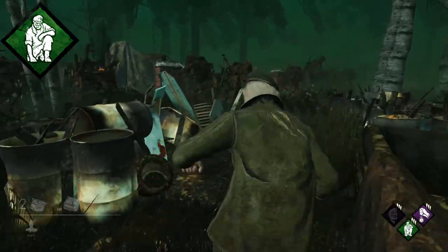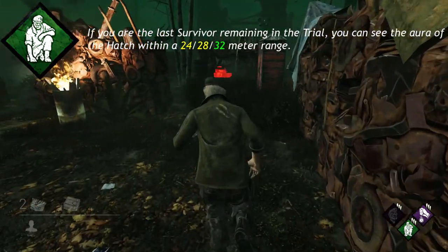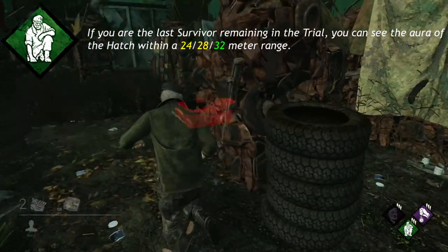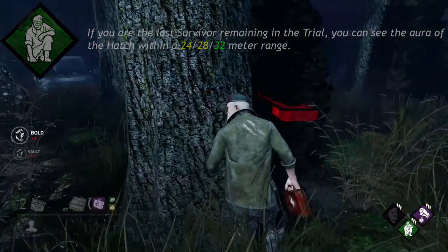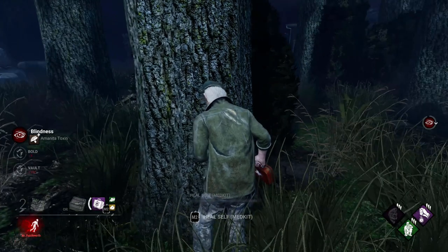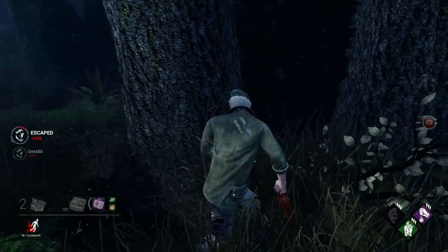Left Behind: If you are the last survivor remaining in the trial, you can see the Aura of the Hatch within a 24, 28, or 32 meter range. Be warned though, if you are under the effects of the Blindness status effect, you cannot see the Aura of the Hatch, because Blindness prevents all Aura reading from working.